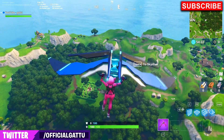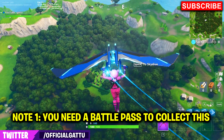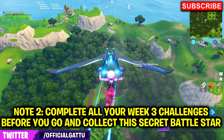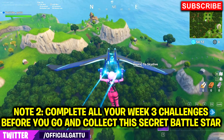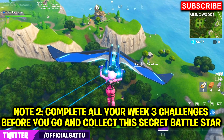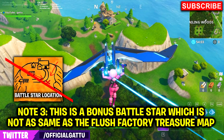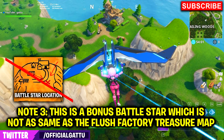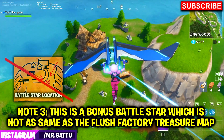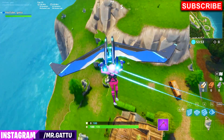Keep these things in mind if you want to collect this battle star: first, make sure you have a battle pass; second, make sure you have completed all the weekly challenges before you collect it, or else it's not going to show up. Also, this is not the battle star which can be found on top of the hill near Fatal Fields — this is the bonus battle star linked up with the road trip challenges.